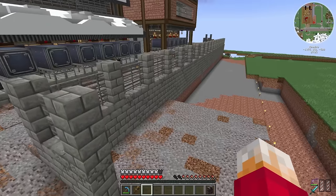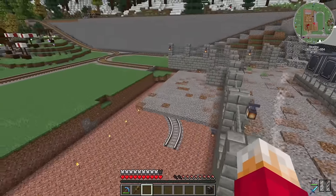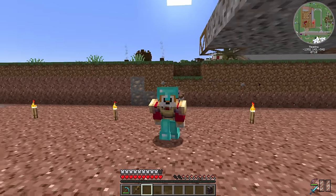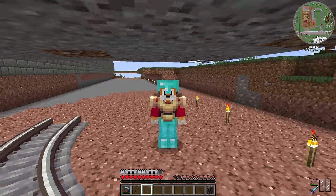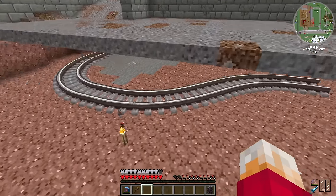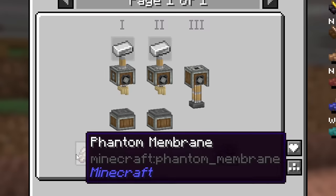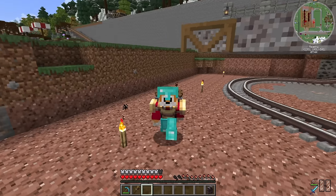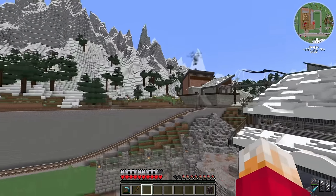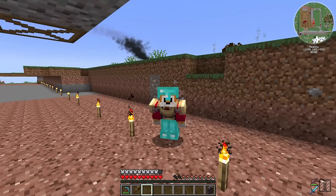But before I get started, I want to address some comments. A bunch of them told me that rather than having these fork trucks running on rails underneath the platforms, I could use phantom rails — basically invisible rails. And whilst there is such a thing as phantom train tracks, which just means invisible ones, I ain't going to be getting any of those anytime soon. Because in order to make those, you need phantom membranes, and I haven't got any phantoms — I don't think I've seen a phantom on this entire let's play. So thank you for those comments, but I don't have the time for mucking about with phantom membranes.